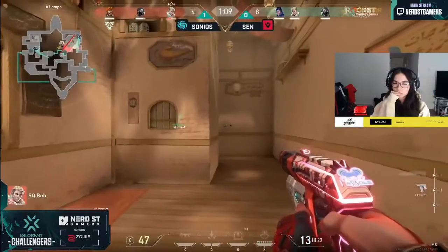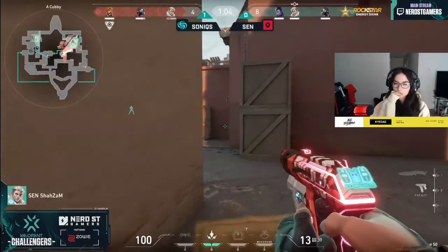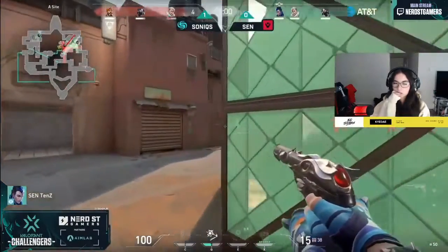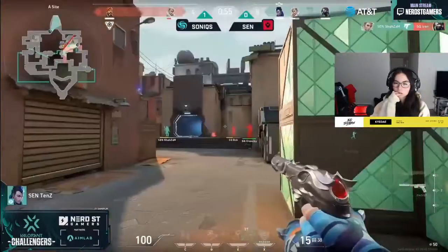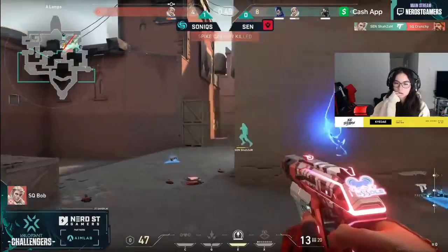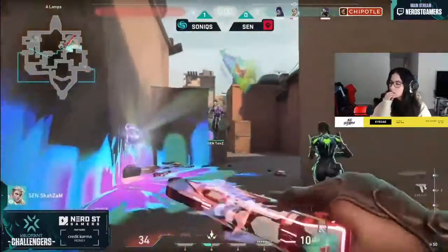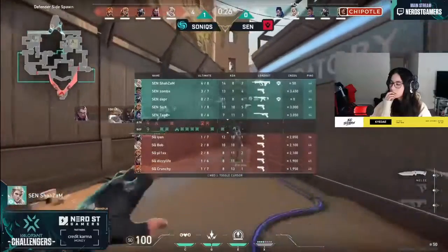TenZ is right in the middle of the back too, but very isolated — he was playing around the smoke. And now Shazam can play crossfire right towards the middle of site. This is actually such an inopportune sandwich that Sonics has themselves in. Shazam just has to keep his angle and everything can work out. TenZ still towards that back line — Shazam still getting another one. Playing time, Bob has to go over the swing and she goes down in a heap. It's Shazam with three big kills to finish off the round.